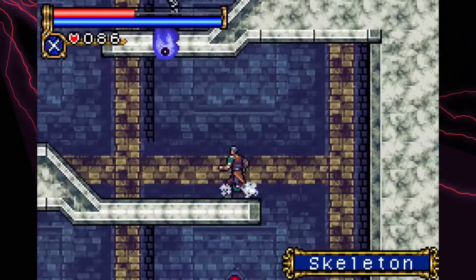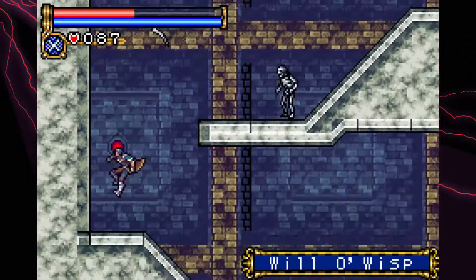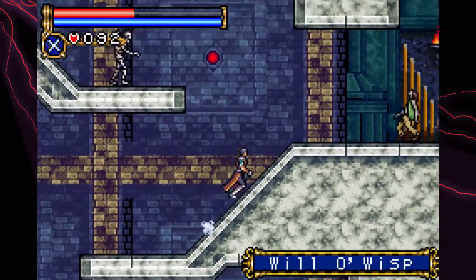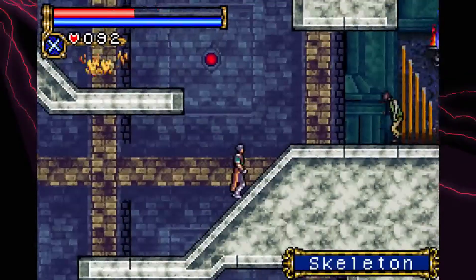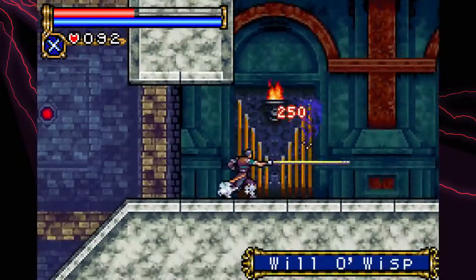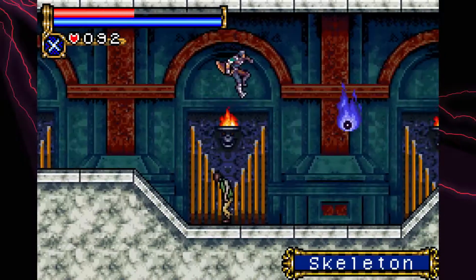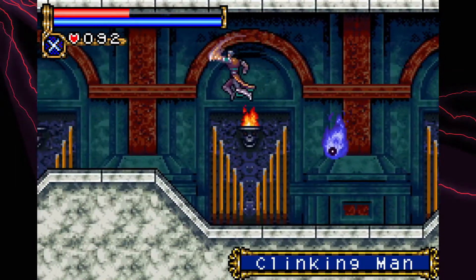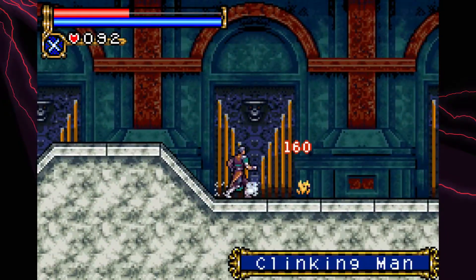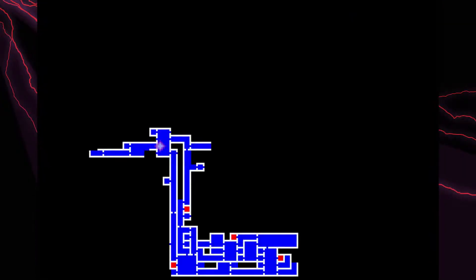Gotta have that holy boomerang. You might have known this, but the holy boomerang — also known as the cross — was an actual cross in the first Castlevania game. You were actually throwing a legit cross, but they changed it to quote the boomerang when they ported it over here because of religious references. But you're not fooling anybody, Konami.